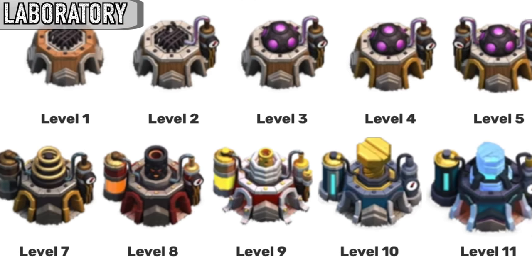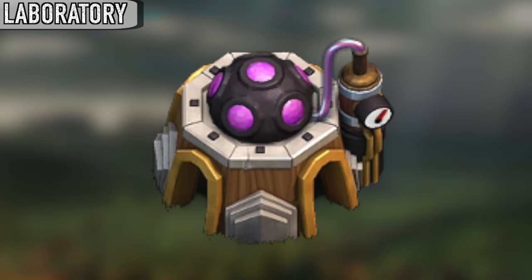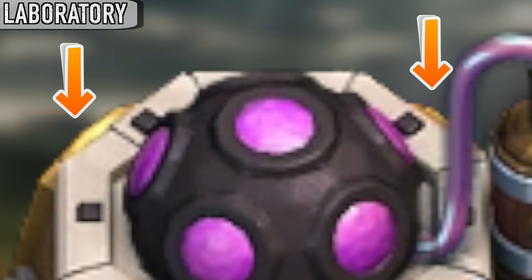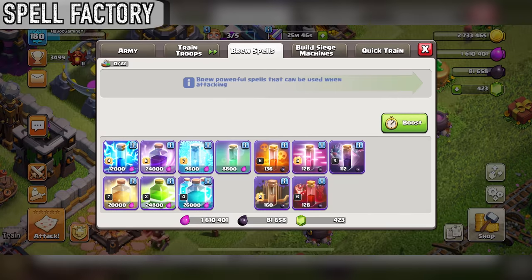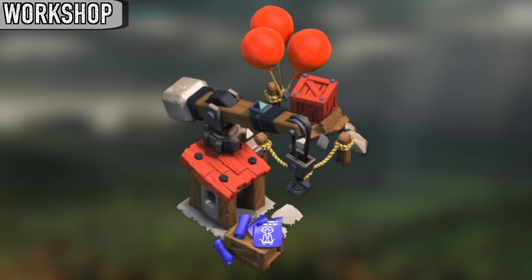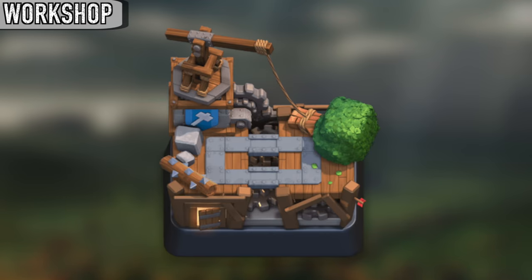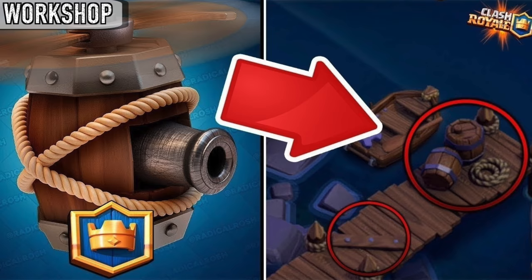The laboratory is currently the only building that can only be upgraded exactly one time per town hall level. The laboratory also has four entryways instead of two, but the two behind it aren't very obvious since you can only see the arches and not the actual entries. If the player only brews elixir spells but not dark spells, the dark spell factory will still play its brewing animation and vice versa. It's believed that the workshop and the builder's workshop arena in Clash Royale have a direct connection to each other, and this wouldn't be the first time Clash Royale and Clash of Clans hide easter eggs in their games.